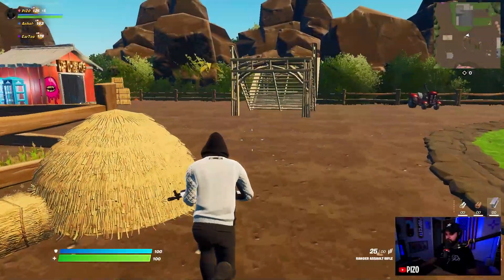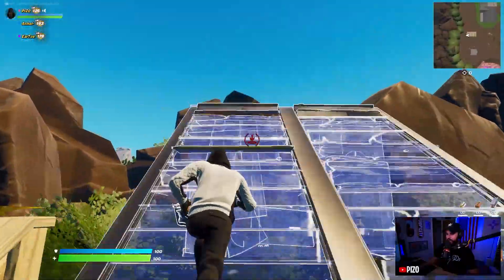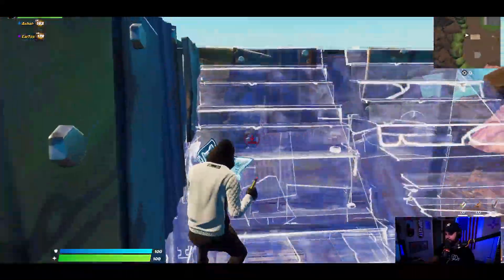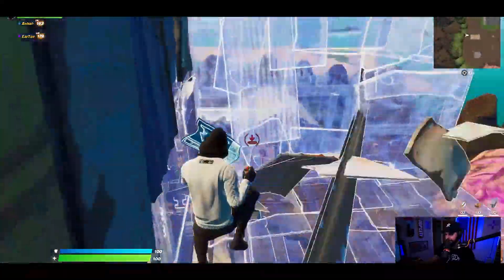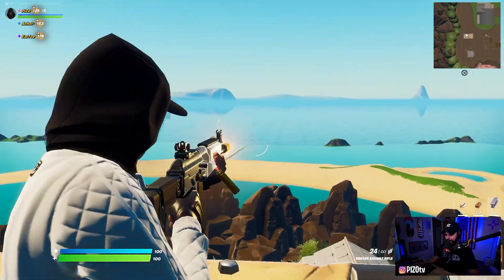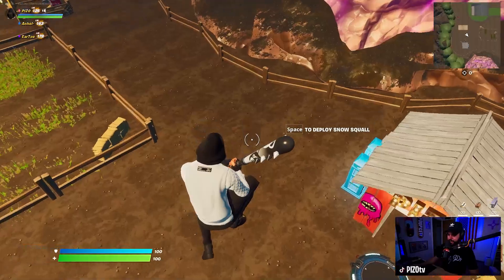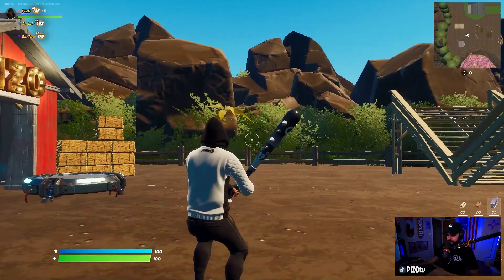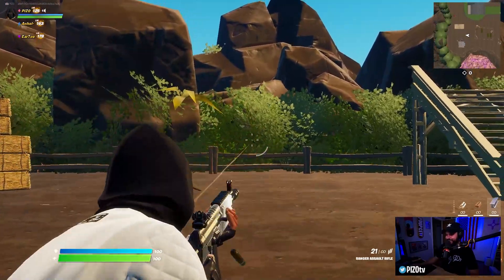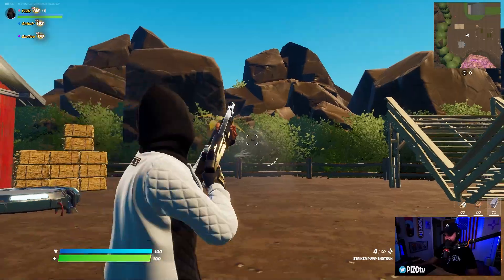I'm using Snow Squall for my glider — it's a very minimalistic black and white glider — and my wrap is the Shadow Angular Shift. One thing I've always joked about with this character model is that with the pants, it looks like you have poop in your pants. I say it all the time about Moniker — it looks like a full diaper.